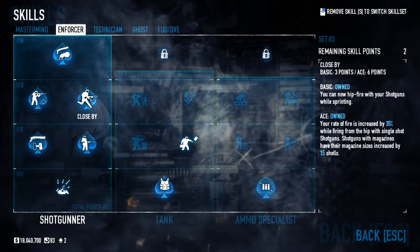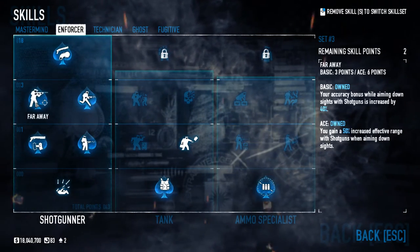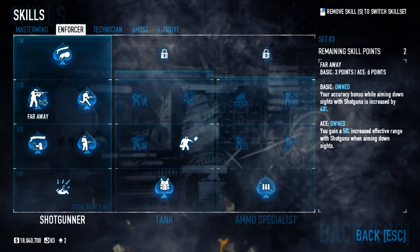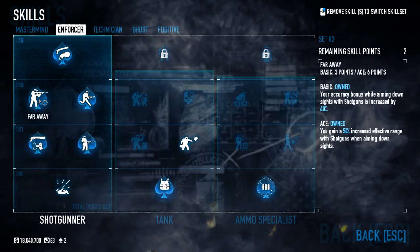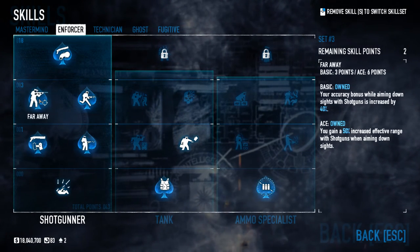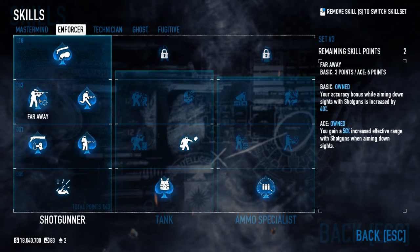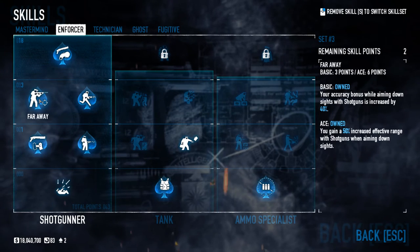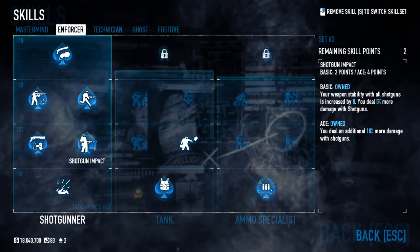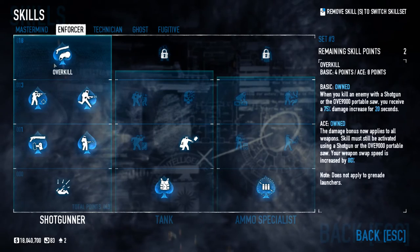For beginners who don't have many perks, if you can only ace one skill, I'd pick Far Away. The main thing this build lacks is long-range fighting, and Far Away increases effective range while aiming down sights by 50% and accuracy by 40%. Even using a shotgun, I get pretty good headshots at 50-plus yards. Shotgun Impact is probably the second one I'd ace, to further increase damage on top of all the other bonuses.